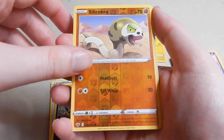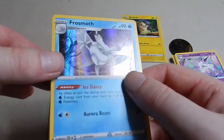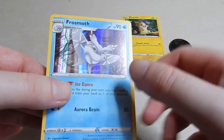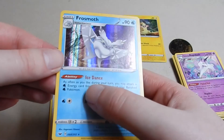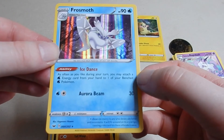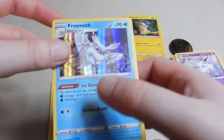Reverse holo is a Silcobra. And a Frostlass — I'm looking at that holo, it looks interesting. They're just lines downwards — it's an interesting style. What's this? Ice Dance — so it only attaches water energy from your hand to your bench. I've seen that sort of thing before. Only does 30 damage, never going to be replayed, except for the ability.